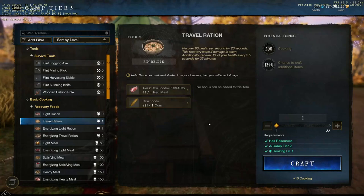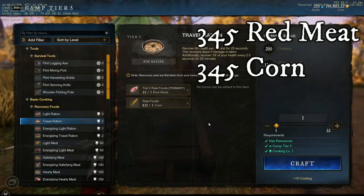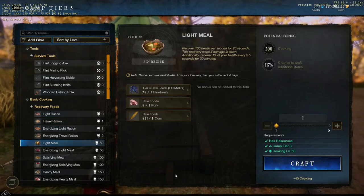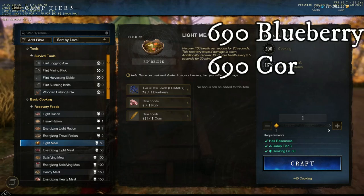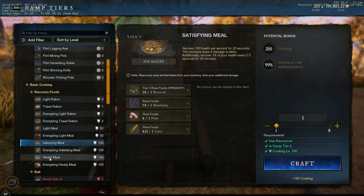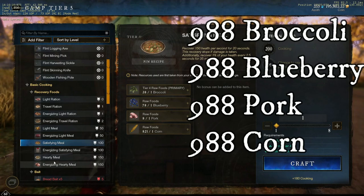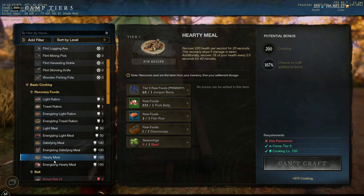Now that we have our foods, let's get cooking. From 1 to 50, you will be making 345 travel rations, which requires 345 red meat and 345 corn. From 50 to 100, we will be making 690 light meals, requiring 690 blueberries as the required tier 2 food, 690 corn, and 690 pork. From 100 to 150, we will be making 988 satisfying meals, using 988 broccoli as our required tiered food because it is really easy to farm, along with 988 blueberries, 988 pork, and 988 corn.